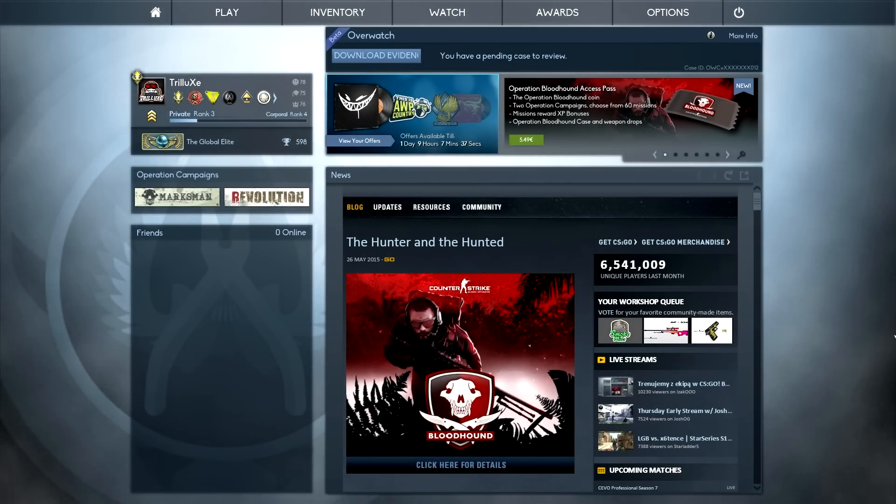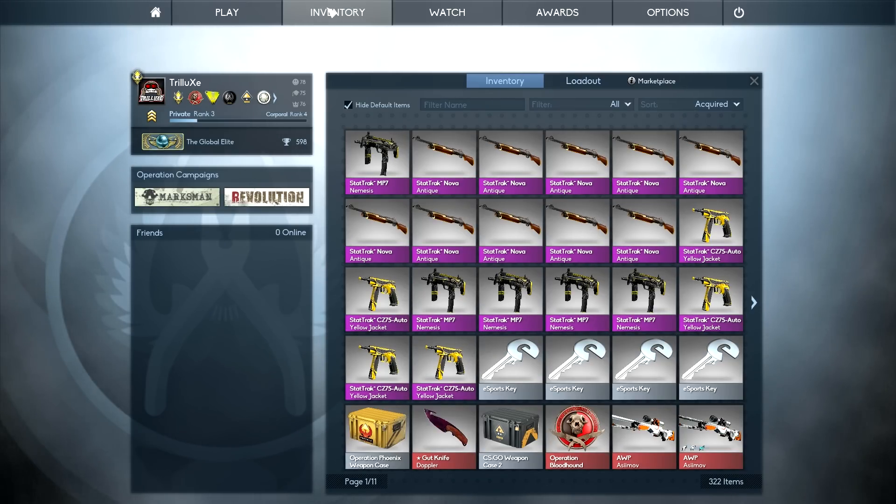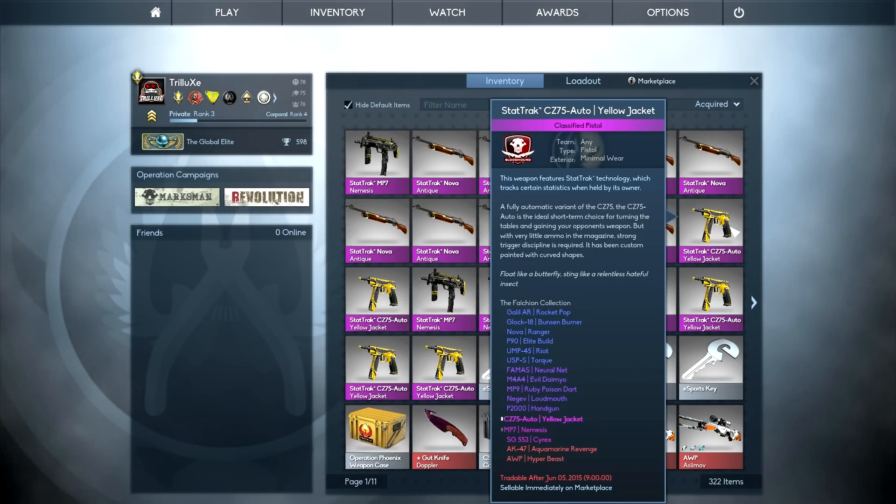Hello guys, it's Trill again and welcome to the most risky and most expensive StatTrack trade-up that I've done so far — and probably the one I will ever do if this fails today. I'm going to try to trade up to a StatTrack AK-47 Aquamarine Revenge or the StatTrack AWP Hyperbeast. I have 2 attempts right here.